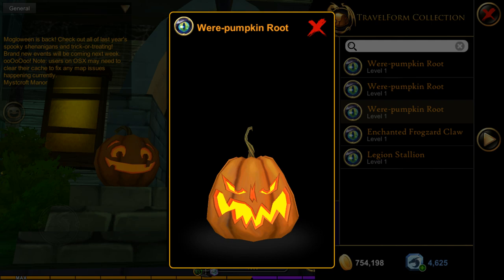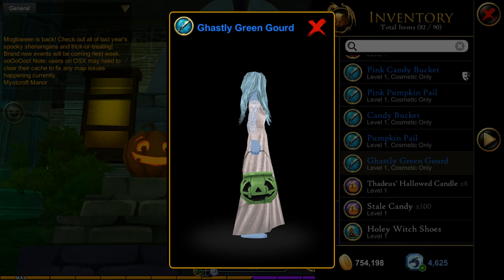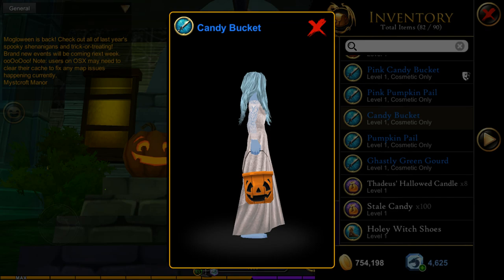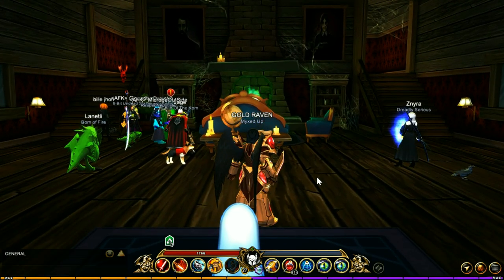The Wear Pumpkin Root is the travel form I'm currently using, and the Trollenstein also has a chance of dropping it. The ghosts in this area have a chance of dropping the Pink Candy Bucket and the Pink Pumpkin Pail. The spiders have a chance of dropping the Ghastly Green Gourd or the Green Candy Bucket, and the Tricksters have a chance of dropping the regular Candy Bucket and the Pumpkin Pail.